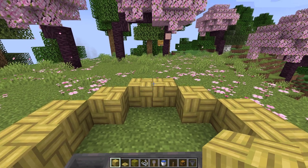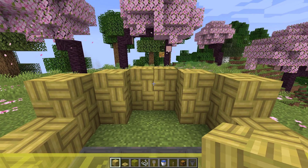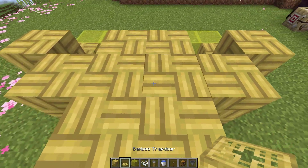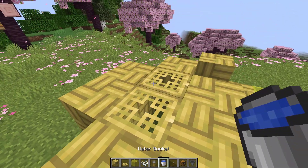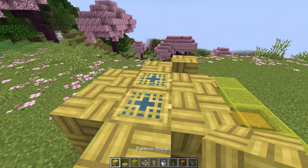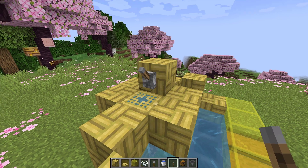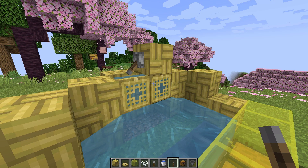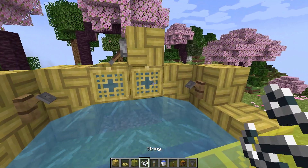Then increase the height by one more block for that section only. Next place four temporary blocks, then replace those blocks with trapdoors. After that place water in the trapdoors. Next place one block and lever. Make sure you put the trapdoors correctly, then place tripwire hooks.